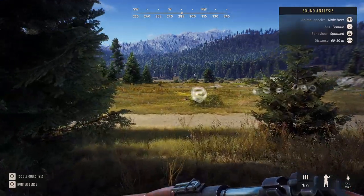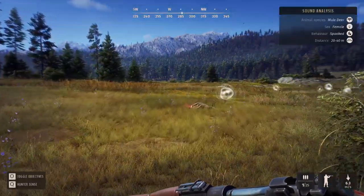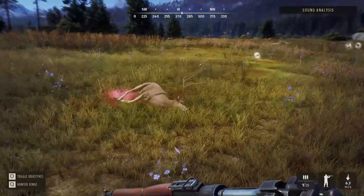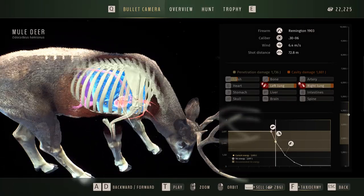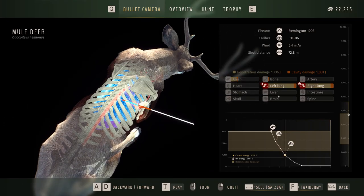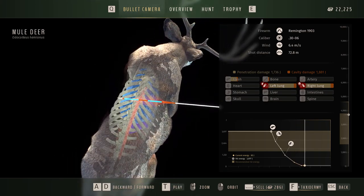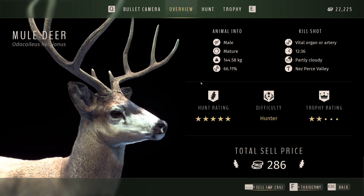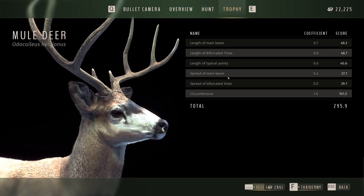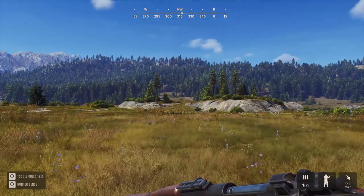Here he is — three shots with the 30-06, three instant kills. Let's pick him up. Yeah, it pretty much knocks out that lung instantly — so much penetration damage that the penetration alone knocks it out, and the cavity damage makes it an instant kill. Right out the other side. 66 fitness. He was a fresh mature so he would have gotten bigger, but 66 is still not that great.